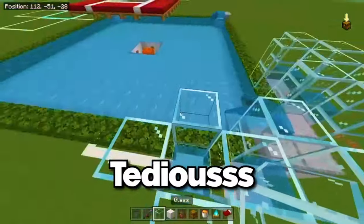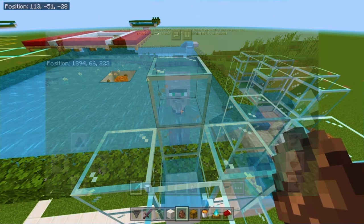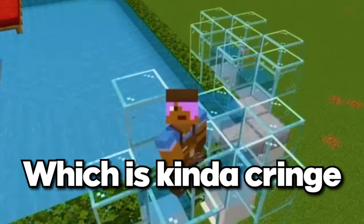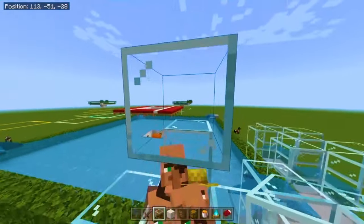Now we get to the most tedious part: placing the villagers in. In each one of these capsule structures, place five villagers. Make sure they're not nitwits — the green-coated villagers — or babies, because child labor isn't a thing in Minecraft. Once you have your five villagers, place a block on top of their head, but it needs to be one block lower.